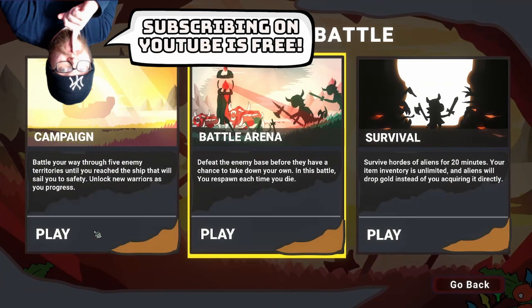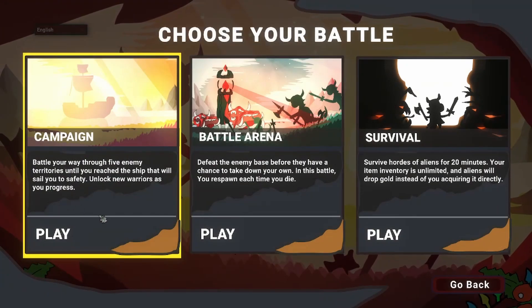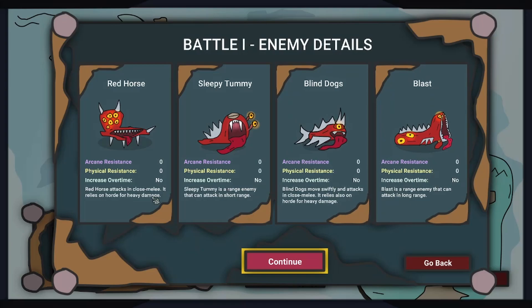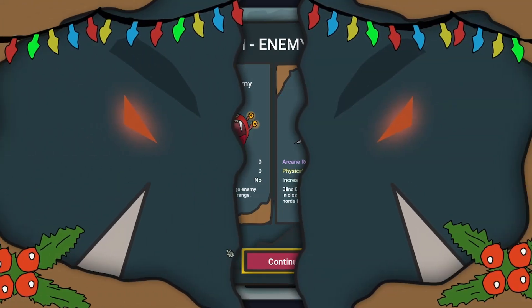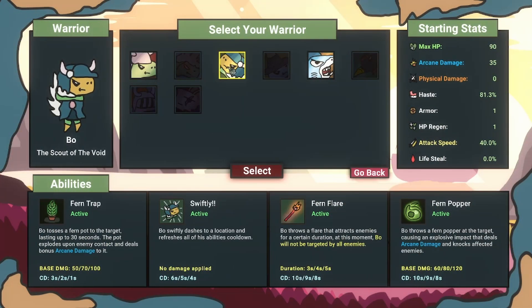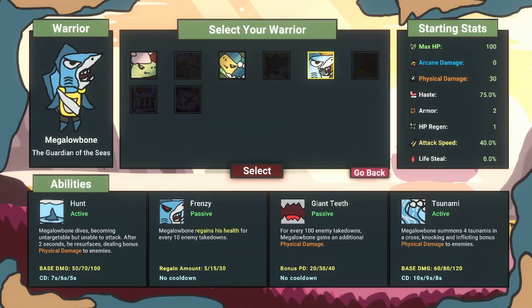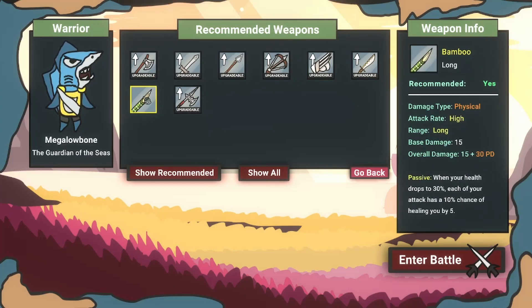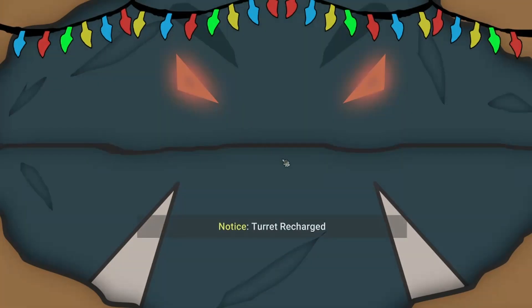We're going to dive in and see what's changed. Campaign: battle your way through five enemy territories until you've reached the ship that will sail you to safety, unlock new warriors as you progress. Let's see what we're working with — Angosaurus, Norosaurus. I'll start with Megalo Bone just for fun, just to switch it up. They want physical weapons, so I'll pick something random — let's go with the bamboo stick.